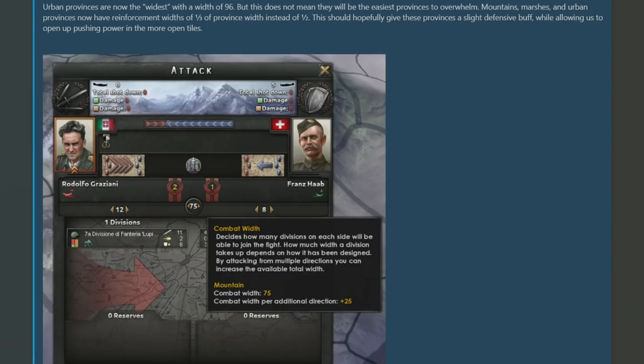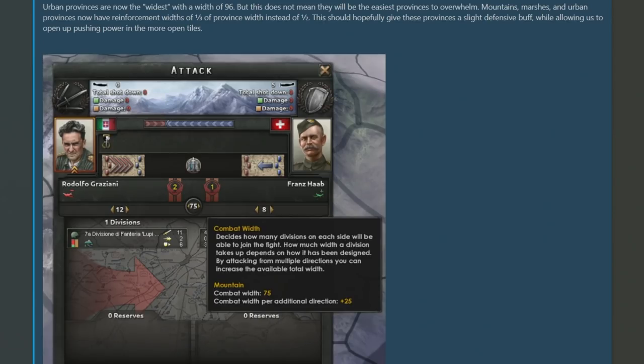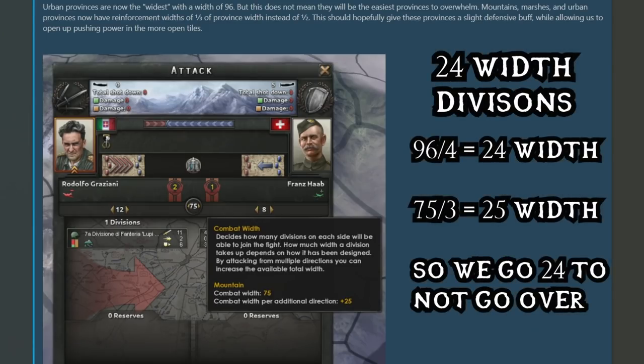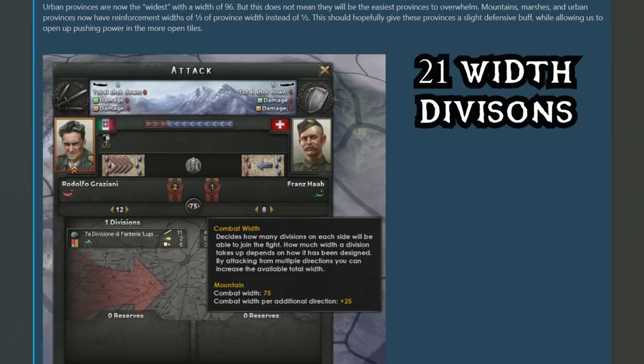So what does this mean for the average Hearts of Iron 4 combat width builder going forward? If you're looking for a standard average of combat width it's very hard to determine, but there are possibly three options. The first is most straightforward: the average plains works out at 90 combat width, so divide by three — each division should have a combat width of 30. The next is to find the most common denominator between the maximum and minimum, which I came to as being 24. 96 divides perfectly by 24 with four units, and at the minimum of 75, 24 divides by three with three extra.